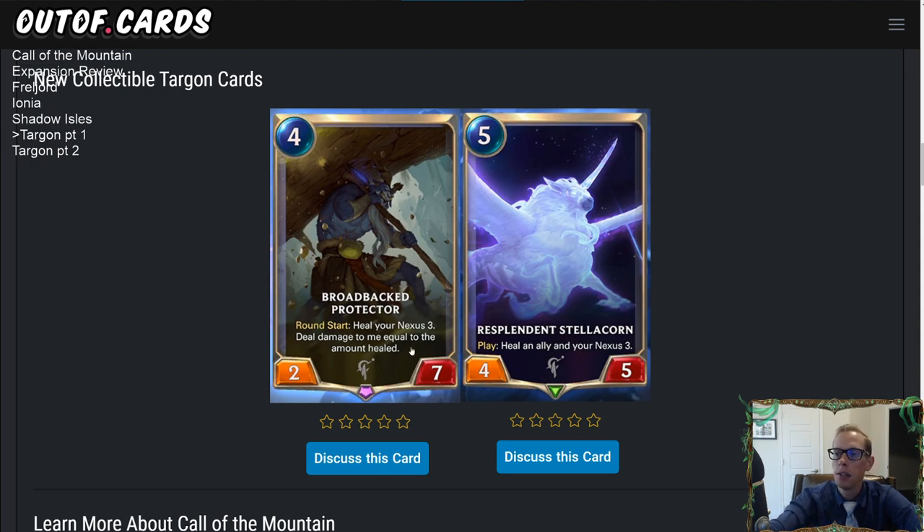It's a really good way to heal your nexus over and over. It is a four mana card. Comparing this to Kindly Tavern Keeper being a three mana three-three that just heals three, I kind of like that card more — you just heal three instead of waiting for the next round start. We'll see if the Broad Backed Protector is necessary in a Targon-Freljord ramp deck as a blocker that also heals.